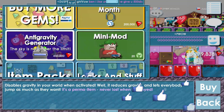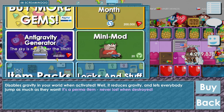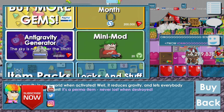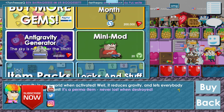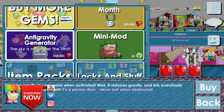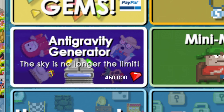The anti-gravity generator is right here, but take a look at how much it is — 450,000 gems! Take a look at this image though — people can fly, things can fly! I hope this is not clickbait. It disables gravity in your world when activated; it reduces gravity and lets everybody jump as much as they want. Oh, you can fly! 450,000 gems — the sky is no longer the limit. Should I do it? I got enough gems. Chickens can fly — let's clickbait!